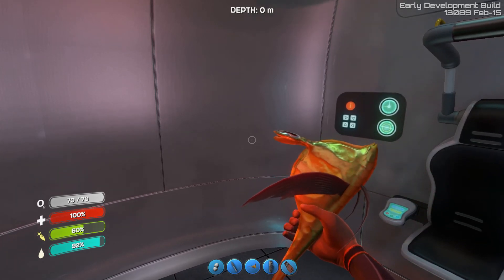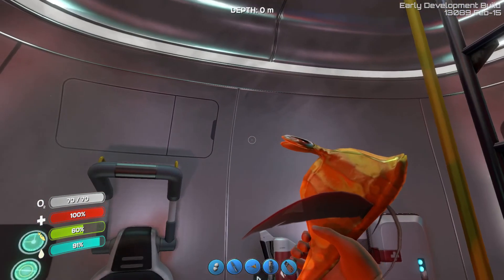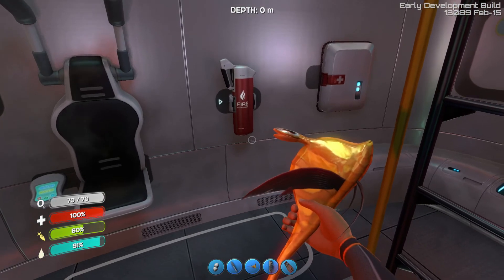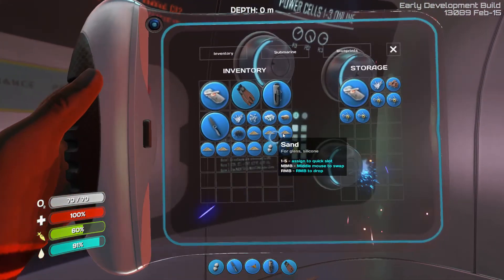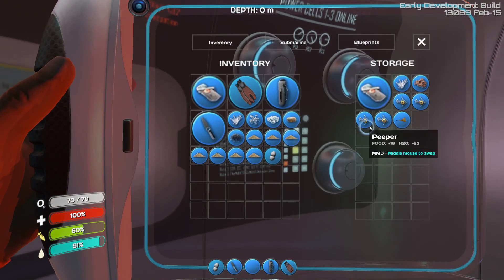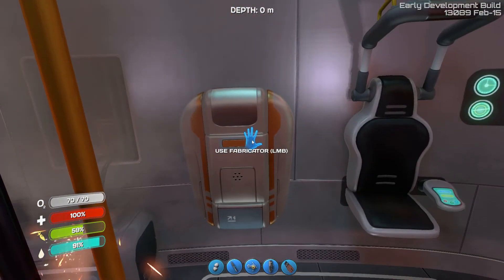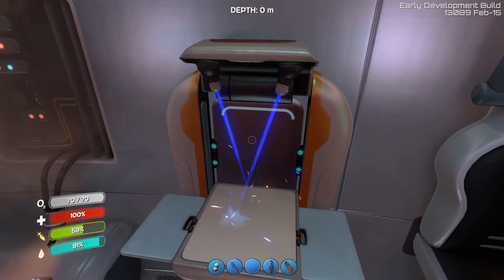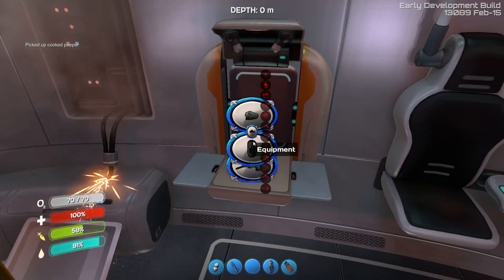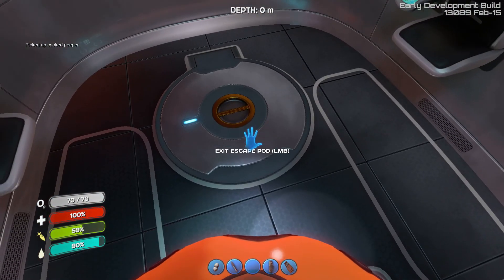Hey everyone, welcome back. I'm Merrick and we're still in Subnautica and we've got our buddy Gary here. I think what we need to do is stick Gary in the locker and grab one of these peepers and cook him up. I like cooking with lasers. I find it interesting that they make the fish disappear for a little while, but you know, alpha is alpha.